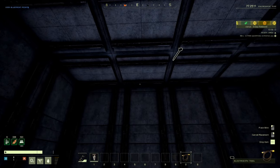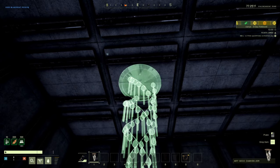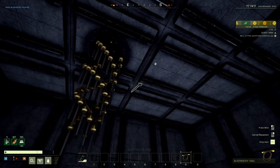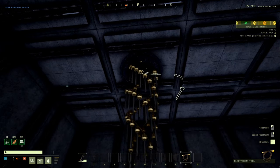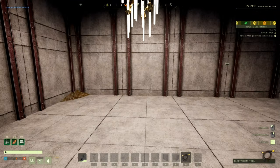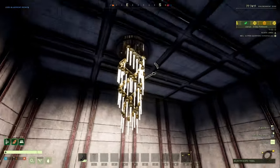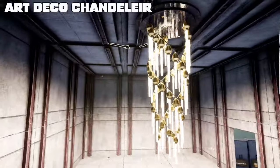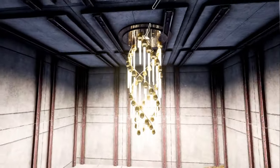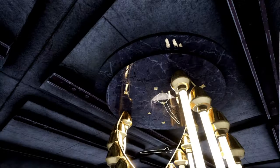We're going to show you every single item individually. We'll start with the chandelier because it's going to light up all the items we're going to show you. There is no hold-R variation for the chandelier — it is wired with the wire tool and requires electricity, 150 to be exact. You just press E on it to activate it and it will light up a huge area. It's very pretty looking — beautiful black and gold.